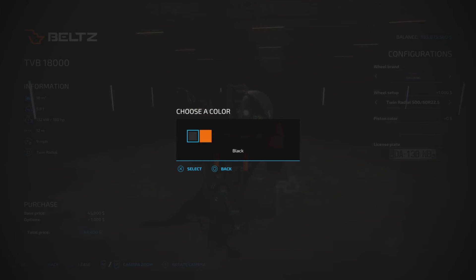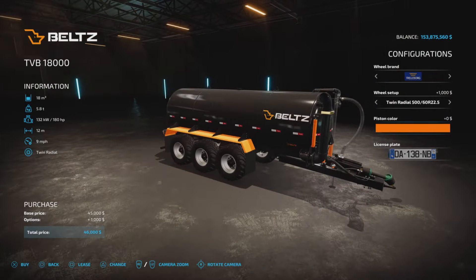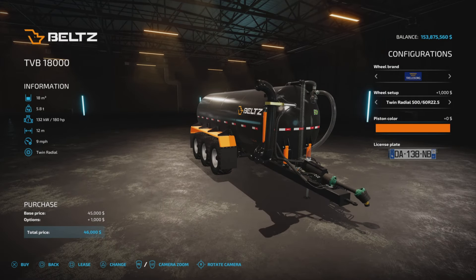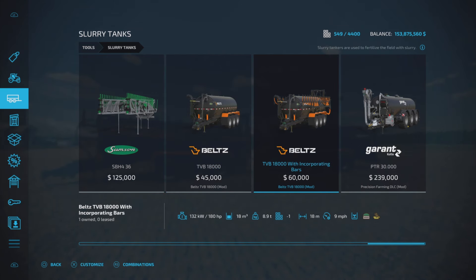Now, piston color — that's the only color option you have, for the decorative pipe. At least on console, it doesn't say it's compatible with any other mod. Pipe pumps, hoses, manure system — I don't see any compatibility. I have precision farming and it's not set up for that either, so just so you know. Anyone can use it.